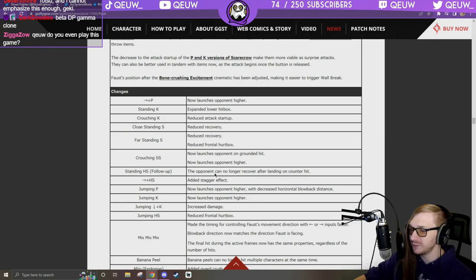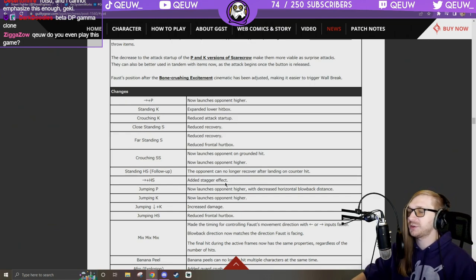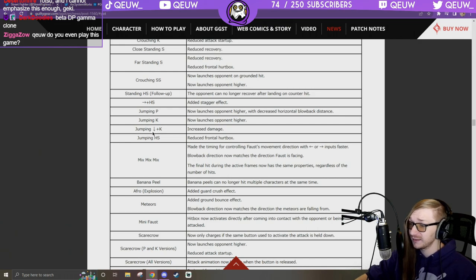Standing H follow-up: opponent can no longer recover after landing on counter hit. 6H: added stagger effect — that's the scalpel. Jumping P: now launches higher. Jumping K: now launches higher. Jumping dive kick: increased damage. Jumping H: reduced frontal hurtbox, now launches opponent higher.